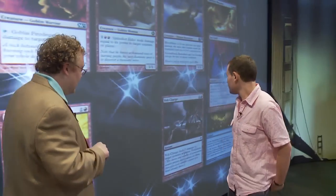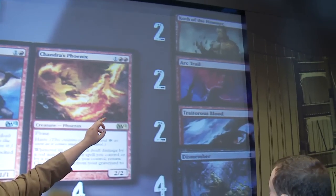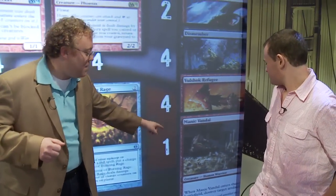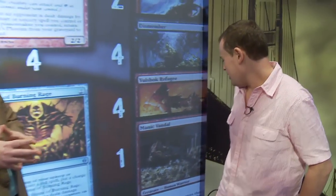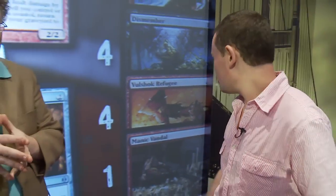The mana base is 21 Mountains — pretty simple. For the sideboard: a couple of Crush of Tentacles — wait, Crush of the Hammer — two more Arc Trail, Traitorous Blood, four Dismember (the full package, because you never care about life), four Vulshok Refugee, and a single Manic Vandal. We saw a lot of Tempered Steel from the Channel Fireball crew and figured online players might also be on it. I was only siding in three Dismember most of the time, so I swapped one for the Manic Vandal to deal with Batterskull against the Wolf Run decks.